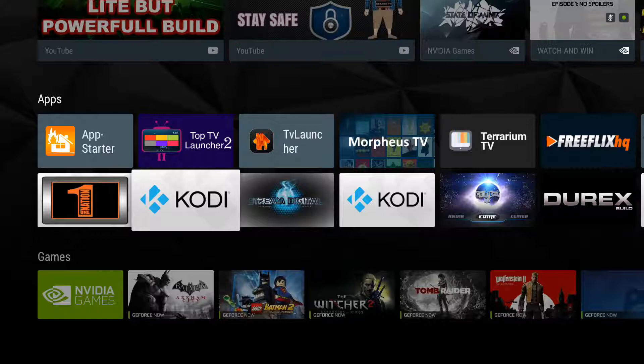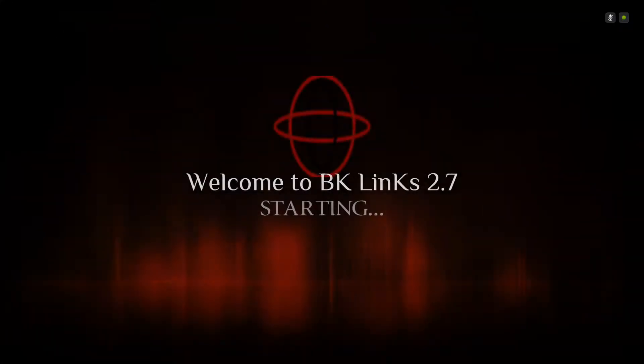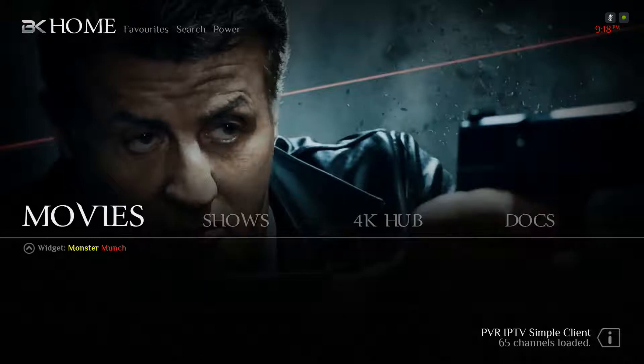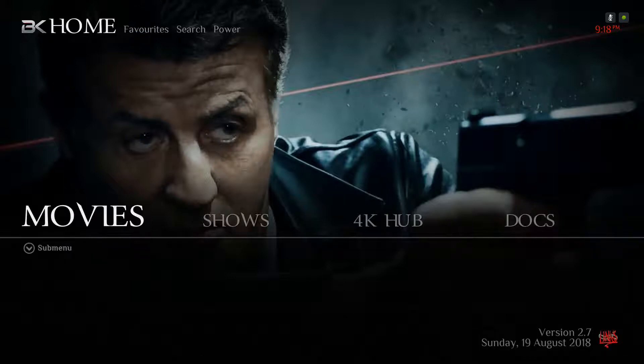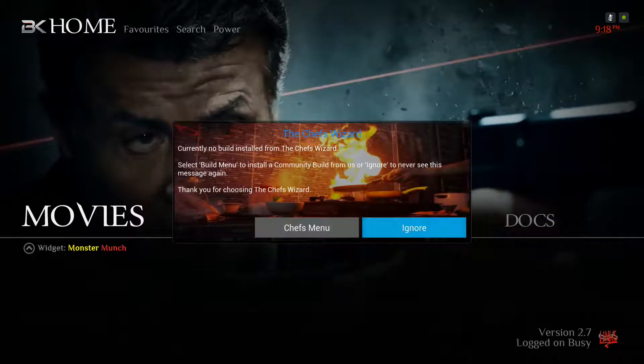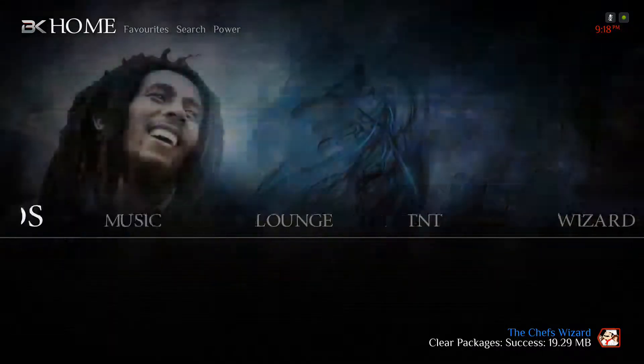Restart this video when you're done watching and watch it again on how to optimize your build. I'm going to click on Stream Digital, but you're going to click on your Cody icon and pull up your build. There's one thing we need to do here. We've got to get — I've already tested this run-through, so I already have my Chef Wizard in here. I'm going to show you exactly what to do to get it.